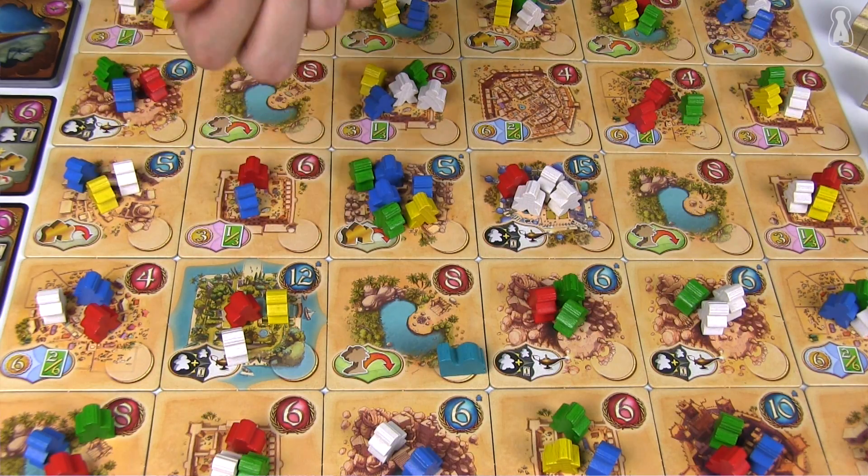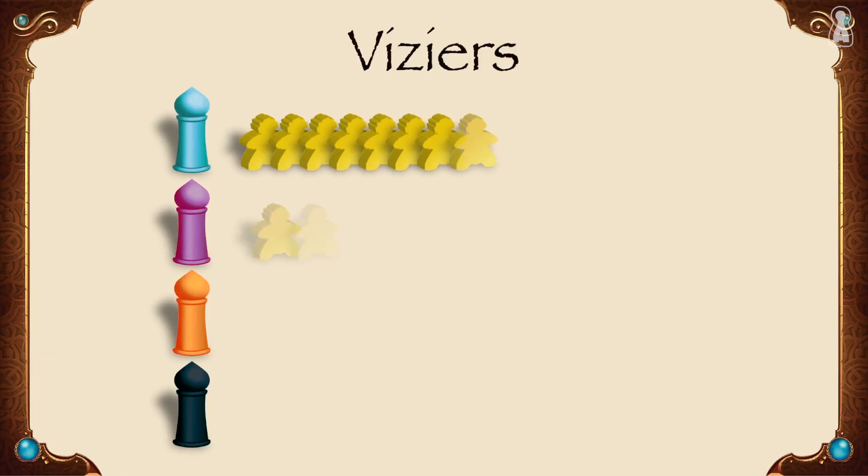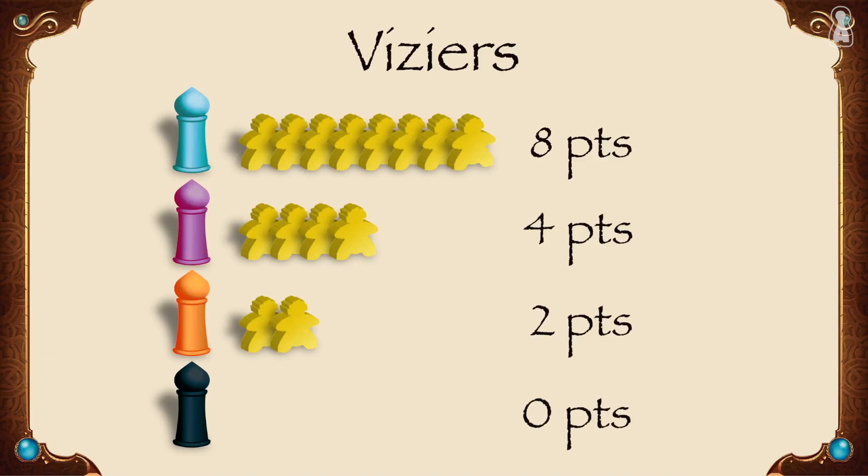Other players can still travel across or even stop on this tile, but no one else can take its control and place a camel onto it. Now comes the tribe's action step. The color of the meeples the player just grabbed will indicate which action he can take. If the player ends his turn with a vizier, he takes all the yellow meeples from that tile and places them in front of him. At the end of the game, every single vizier he has will give him one victory point.